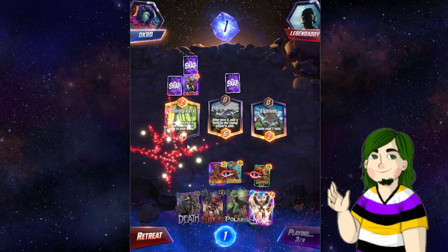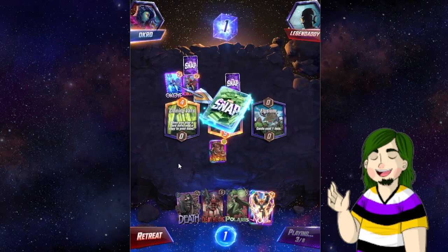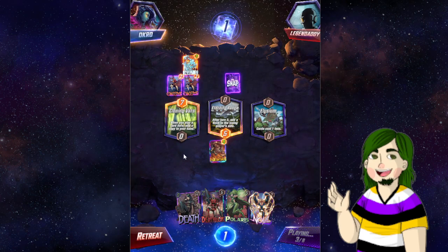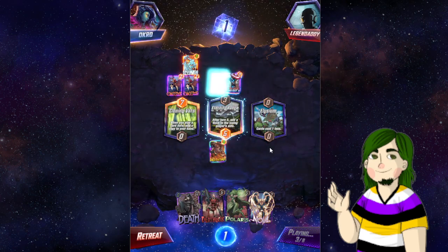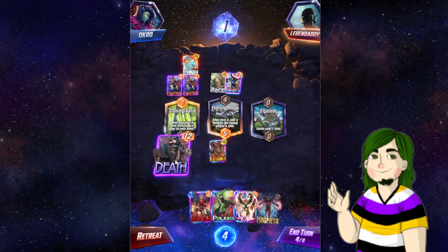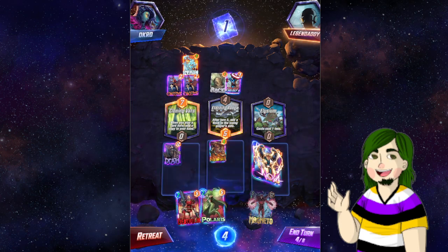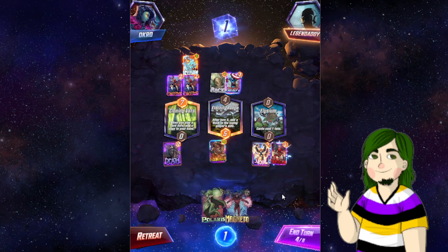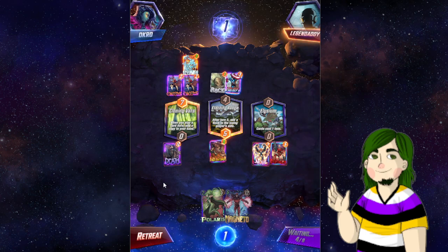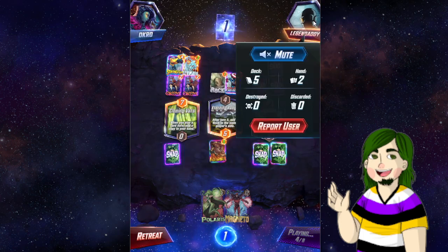Now we get a zero cost Death in the cloning bats every turn. I hope this is enough to win. Please be enough to win. I'm so scared. Like that. No, we don't want to pull any of their stuff — they have garbage. Like that. I have no idea if any of this is optimal in the least.